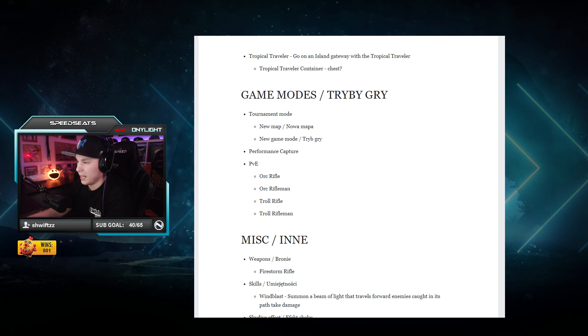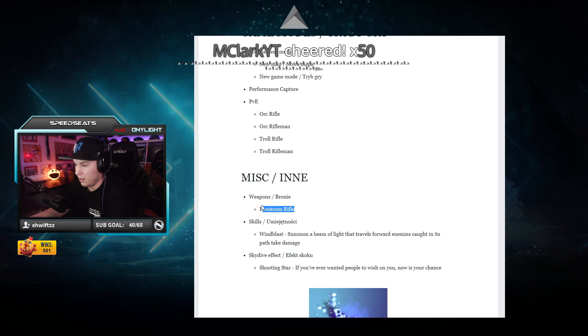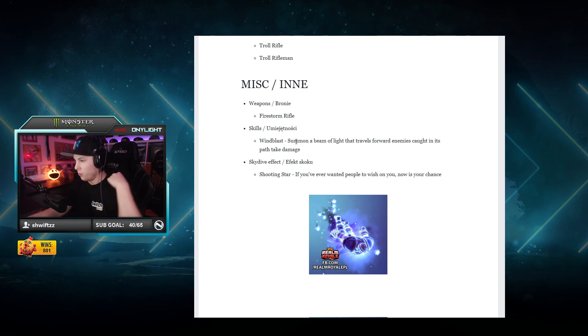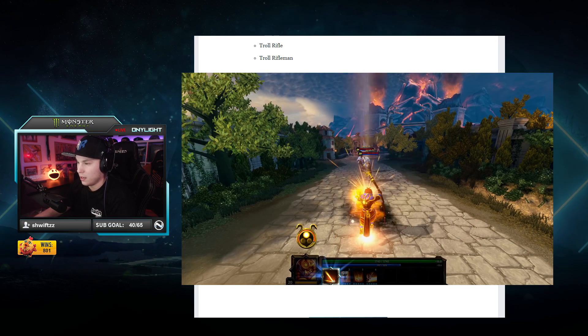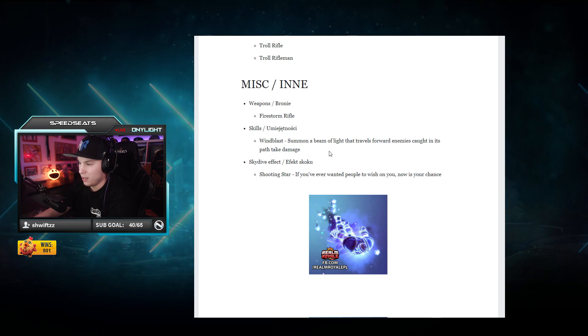Weapons — a Firestone Rifle. Why does that sound so bad? No, Firestone Rifle, why another rifle. Wind Blast: summon a beam of light that travels forward, enemies caught in its... oh no, that's a Ra ability. If you guys play Smite, that sounds exactly like the Ra ability.